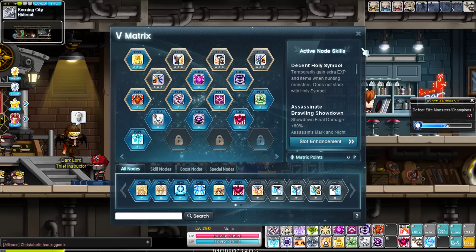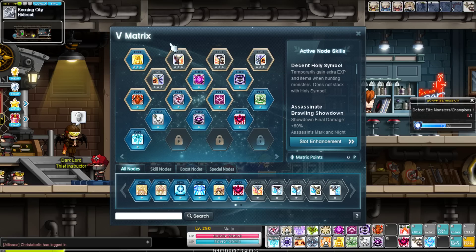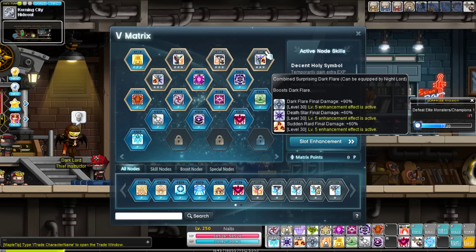For the V matrix, Nightlord is actually really simple. First and foremost, Decent Holy Symbol — max it out if you can afford to. It's an amazing skill: drop rate, EXP, it does it all. As for your boost nodes, you only have six skills that you want boosted as a Nightlord: Showdown, Assassinate or Assassin's Mark, Quad Star, Dark Flare, Death Star, and Sudden Raid.